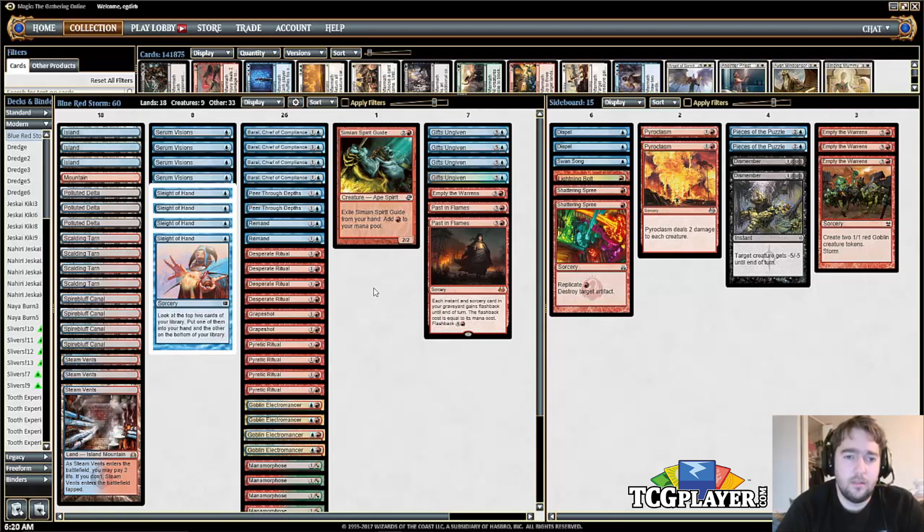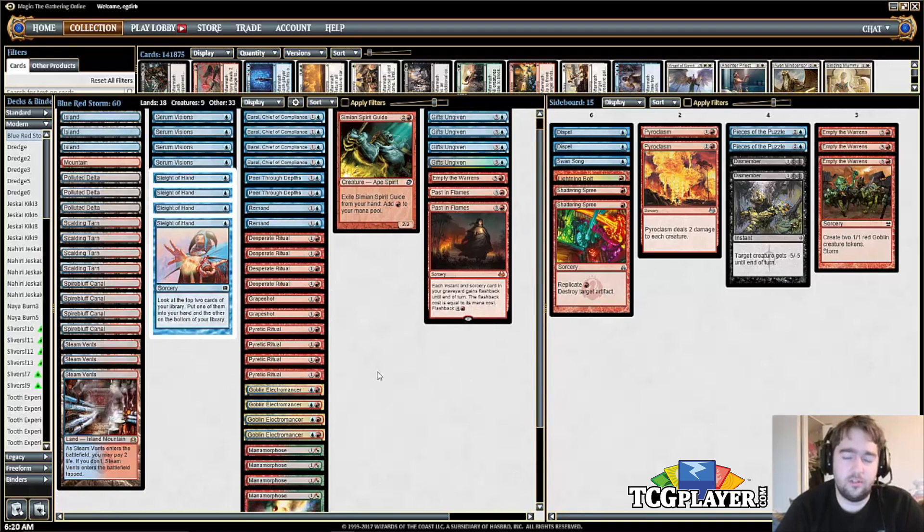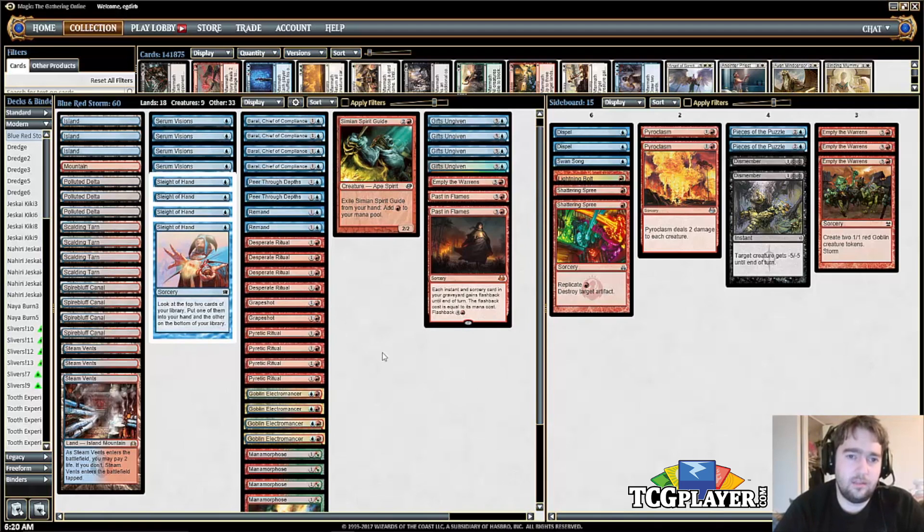The two copies of Peer Through Depths are quite good — they find you whatever you're missing in terms of comboing off, whether it be a ritual or Gifts Ungiven. Past in Flames and Desperate Ritual — this is the best of the two rituals because you can splice another one onto it to make more mana. Grapeshot is the way you win almost all of your games. You can cast it from your hand for a ton of damage, flash it back with Past in Flames, or even Remand it. Normally you can get the storm count high enough to win with Grapeshot pretty consistently.